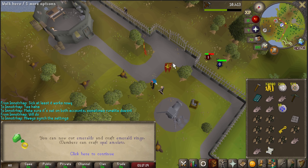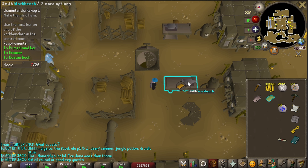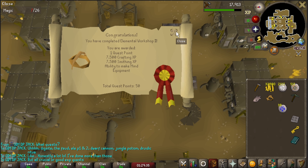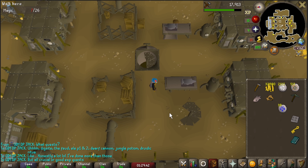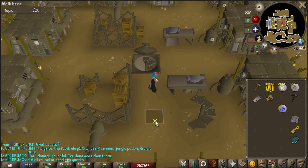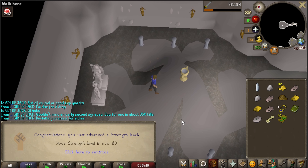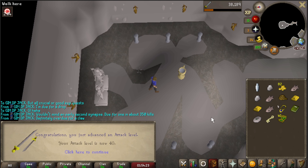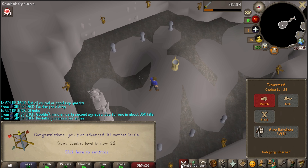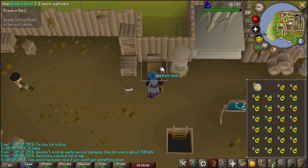We can craft a lot of teleport jewelry now — very excited about that. Elemental Workshop Part Two complete: 15,000 XP split evenly between crafting and smithing, 50 quest points, 36 smithing, and 32 crafting. Then Waterfall Quest is done, shooting us up to 30 strength from level 1 and 40 attack — absolutely beautiful. We've got an inventory full of dueling rings.